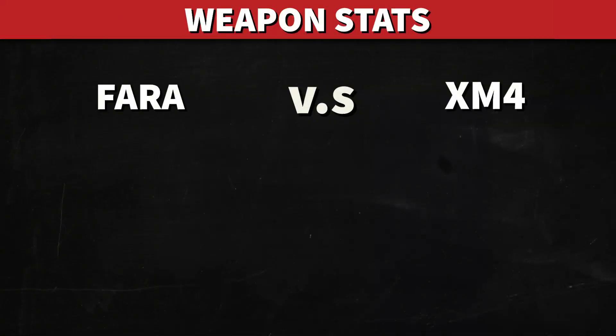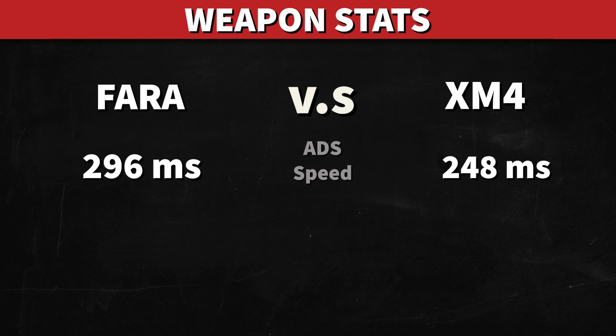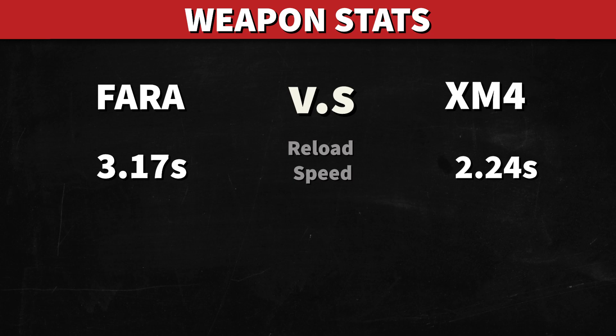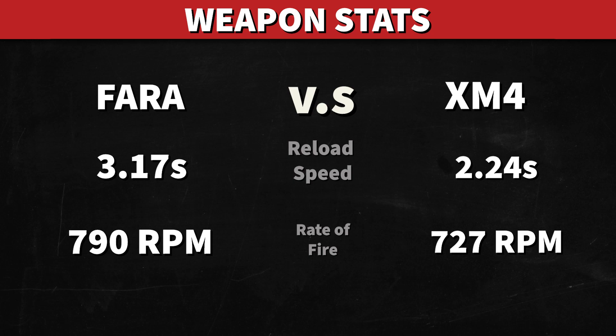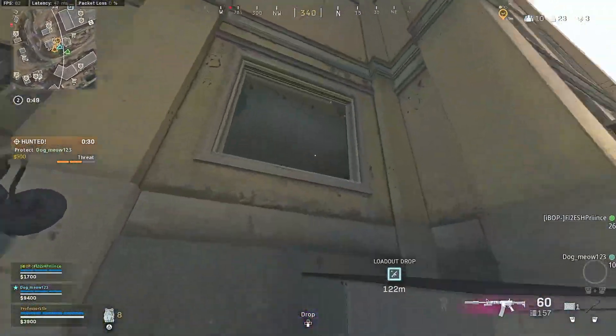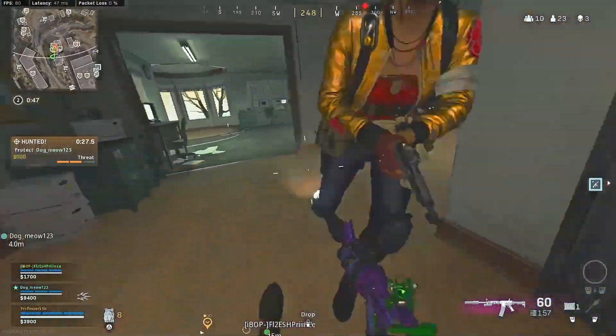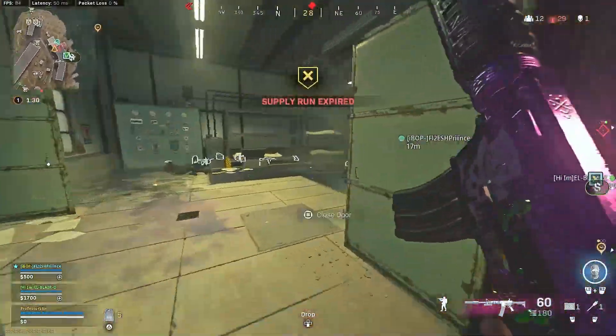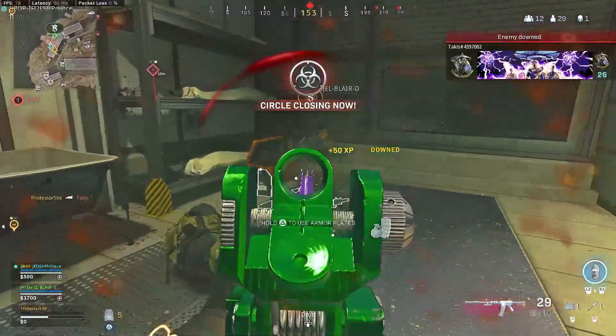When we're looking at the weapon stats, the Pharah has an ADS speed of 296 milliseconds and the XM4 has an ADS speed of 248 milliseconds. The movement speed for the Pharah is 4.67 meters per second and the XM4 has a movement speed of 4.62 meters per second. The reload speed comes in at 3.17 seconds for the Pharah and the XM4 has a reload speed of 2.24 seconds. The rate of fire for the Pharah is 790 rounds per minute and the XM4 has a rate of fire of 727 rounds per minute. The XM4 does have a slight speed advantage when it comes to the ADS and reload speed, but the rate of fire for the Pharah comes ahead of the XM4, giving it a pretty effective TTK when we start looking at the damage profile.